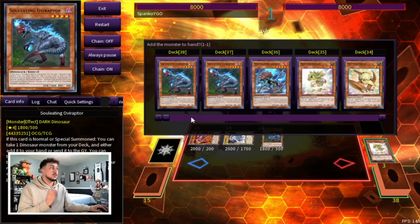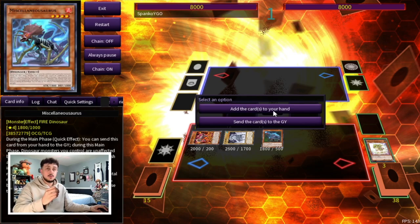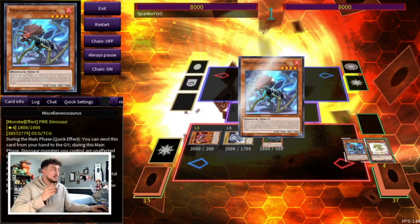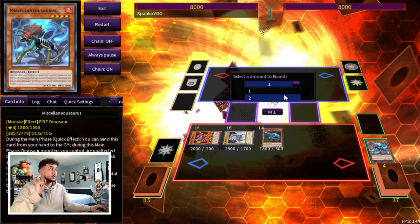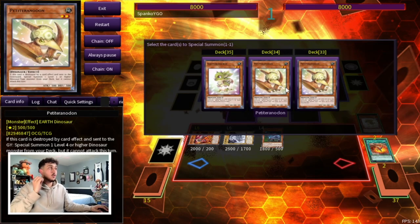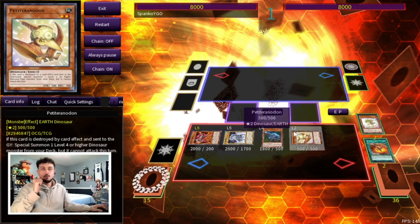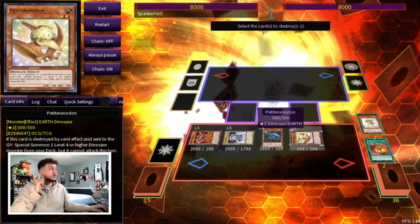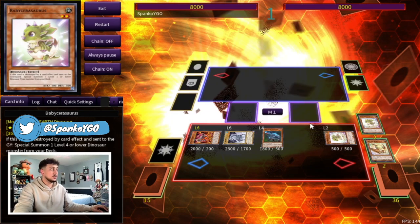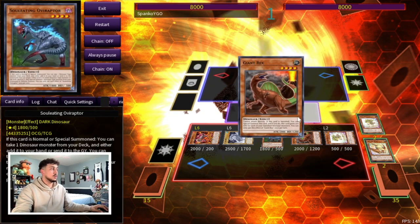Now we activate our Baby that was just popped to summon an Oviraptor onto our side of the field. Oviraptor can still use its effect under Droll because you don't have to add a card to your hand — you can send a card to the graveyard instead. In this case we're sending Miscellaneousaurus from our deck to the graveyard. We use Misc's effect since we have two Babies in the graveyard — banishing one Baby to summon a Petite Tyrannodon from our deck directly. Then we use Oviraptor's effect to pop Petite Tyrannodon and summon the Baby Sarasaurus from the graveyard.